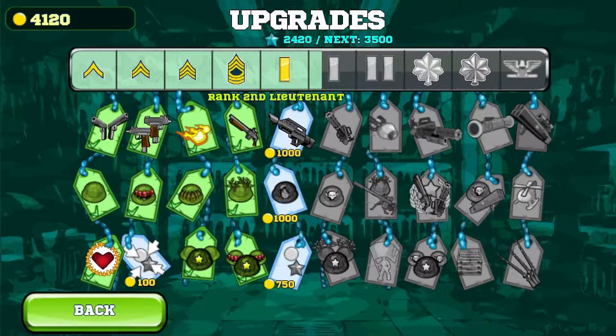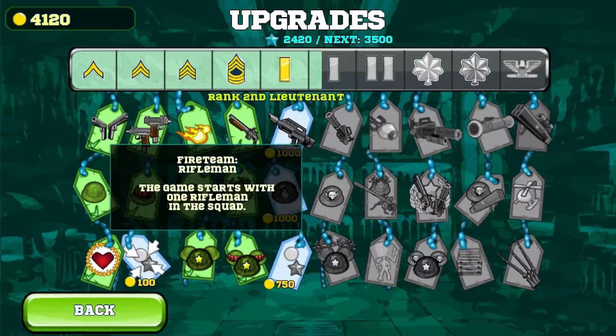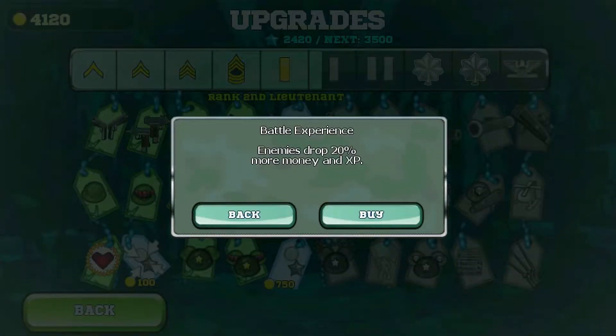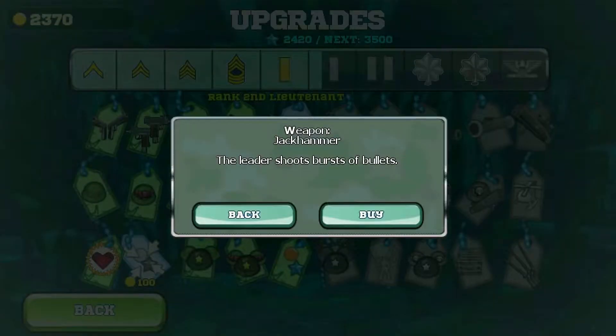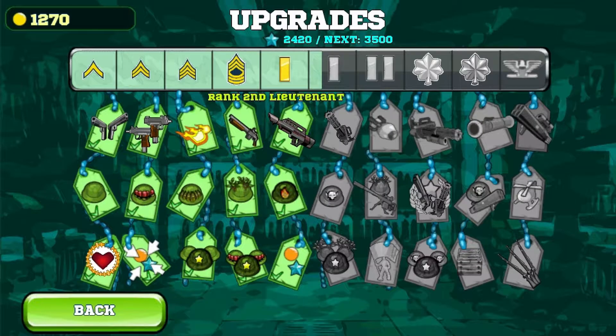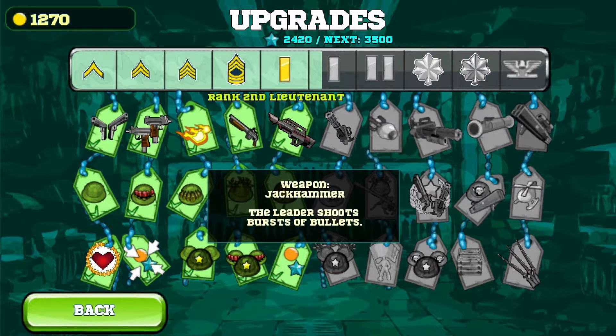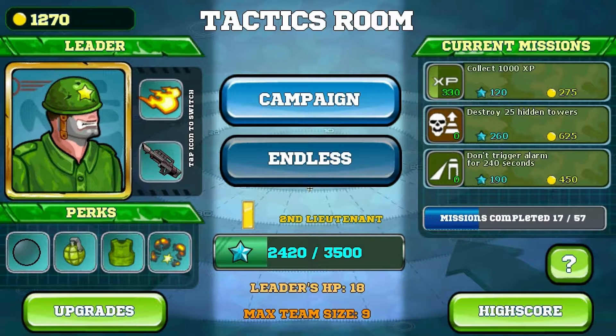As you do objectives and get experience from the levels themselves, you will get access to more upgrades. So you can buy things like extra allies, the ability to have them at the start, more money and XP — I will always take that. The allies get the flamethrower and the jackhammer, that's always nice. Money and XP magnet radius, different weapons, different skills. And you unlock more as you go along. So yeah, I'm about halfway through. I've got half the upgrades. You earn money like crazy in this game; I've never not been able to afford an upgrade.